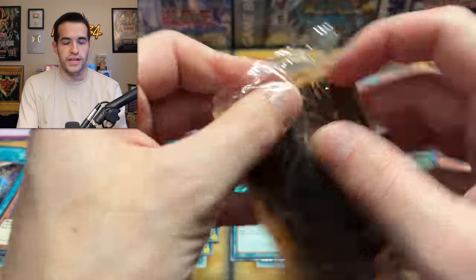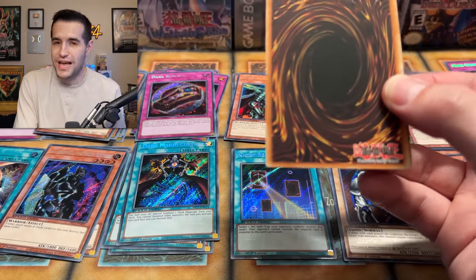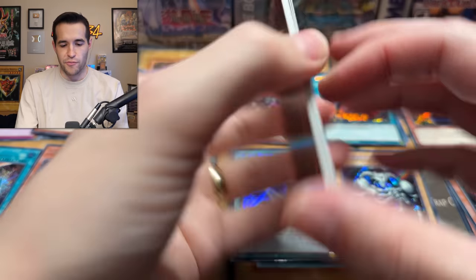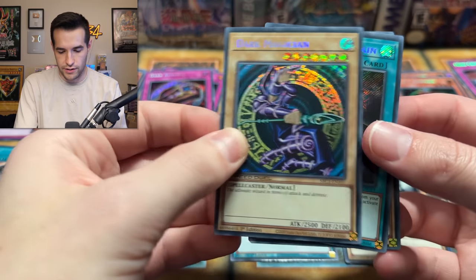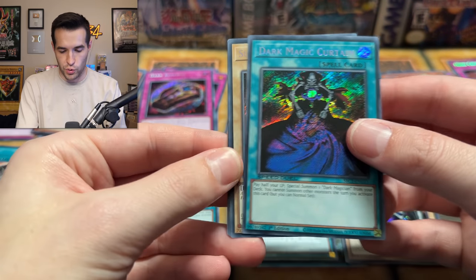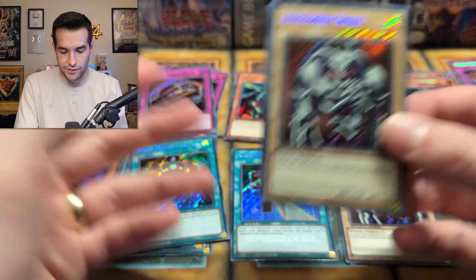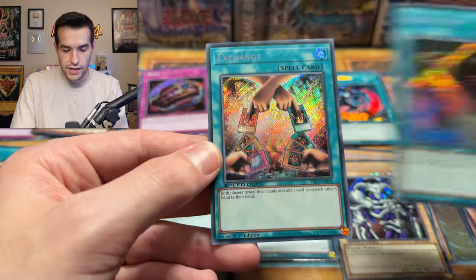Two more packs — here we go. We need to pull something epic. Let's get that Dark Magician Girl. These little wrappers are insane — they will not come off. After five more minutes of trying to make that stop sticking to me, I did it. Dark Magician again — very nice. We have a curtain, and Summon Skull is beautiful, obviously. We have Reflect Bounder, Night Beam, and Exchange.